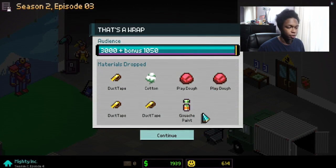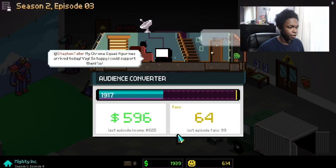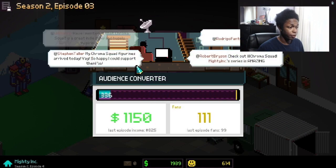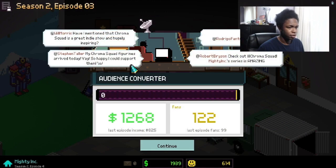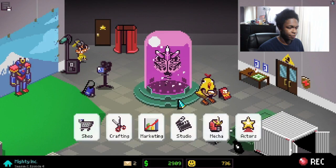Check out the awesome stuff we got — some gouache paint, duct tape, cotton, Play-Doh, awesome. Check the audience conversion — Chromo's got figurines, where's my cut of that? Whatever — go go mighty ink, new fans, new money. Game's been saved.